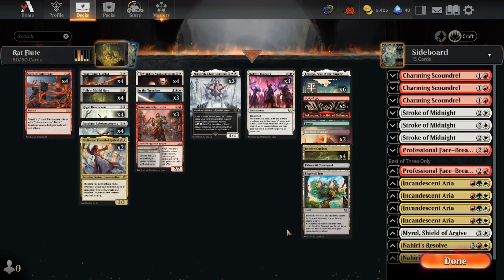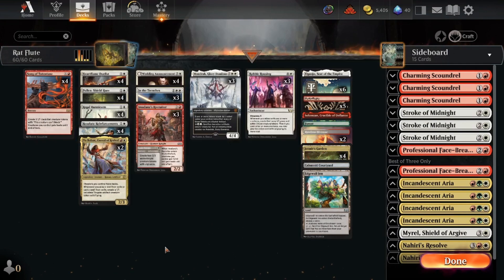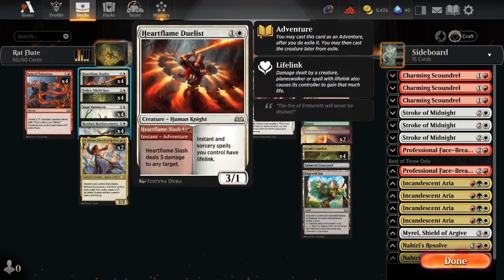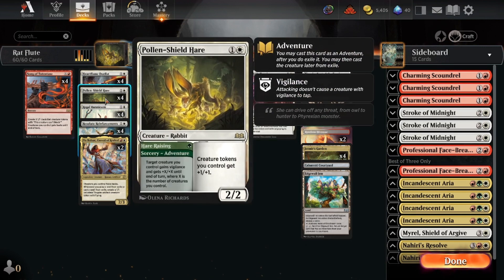We're not playing the black kind of rats, the black deck, because the black rats — I tried it out — they're not very good. But this card's good, I think this card's really good. We're making tokens, we're having a good time. We got Heartflame Duelist, that's our removal spell, gives us some healing in the late game. We got Pollen Shield Hair because it makes our rats bigger. It's a rat lord and it also pumps a creature huge.